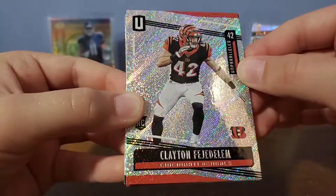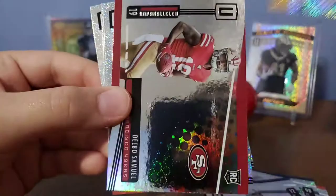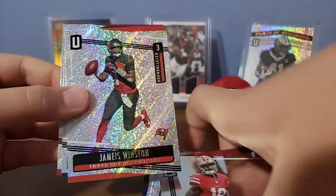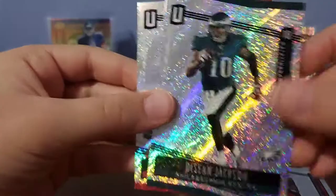Clayton Fajetalum rookie, Isaac Rochelle rookie, Andrew Luck. A Pioneers Mean Joe Green. A rookie card of Debo Samuel — there we go — Jameis Winston, Deshaun Jackson, and a Kwon Williams rookie. The 49ers had a lot of good rookies this year.